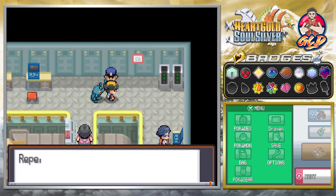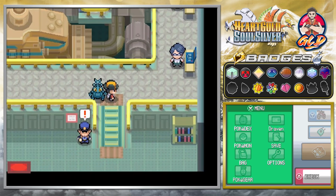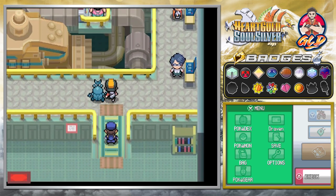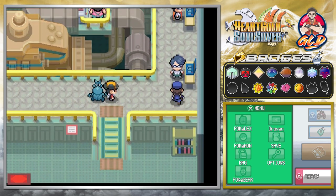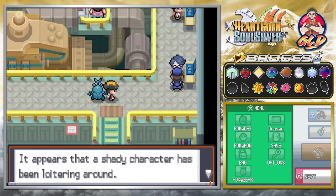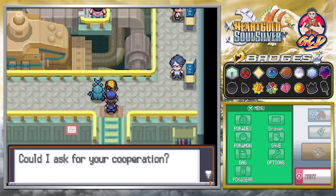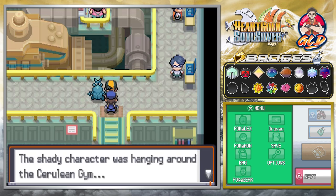Back then it would have been Zap Cannon, but that's not the case anymore. When we're about to leave, there is a phone turning on — I just got word from Cerulean City. It appears a shady character has been loitering around, and could I ask for your cooperation? The shady character was hanging around the Cerulean Gym.